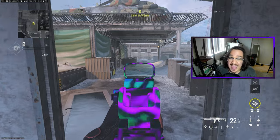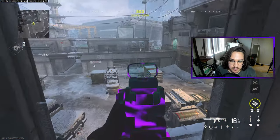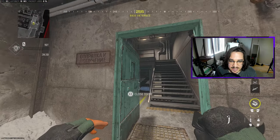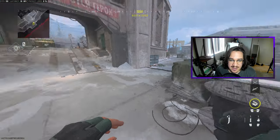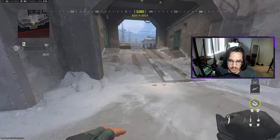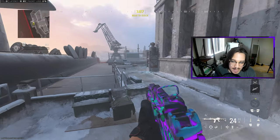Right next to us, this is all Helipad — you can call it Helipad Roof. And then right here is P1. As we jump out of Top Server towards P1, this area right here is called Armory. And then right next to us, we can call this entire area Ramps — I've also heard Outskirts. You can also specify and say their Outskirts and our Outskirts.